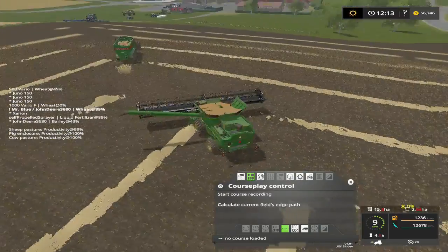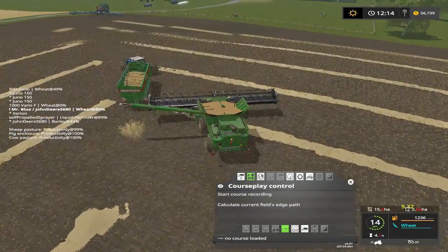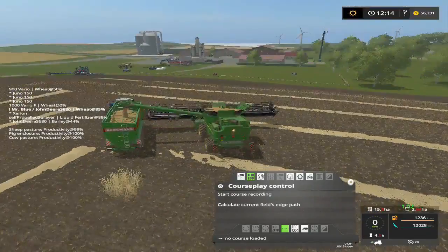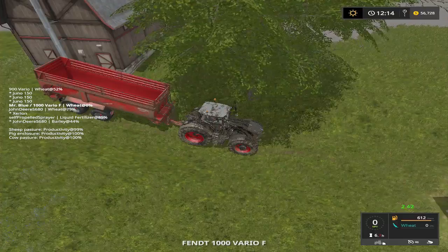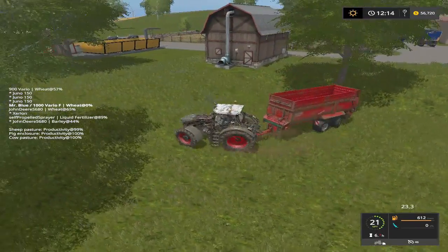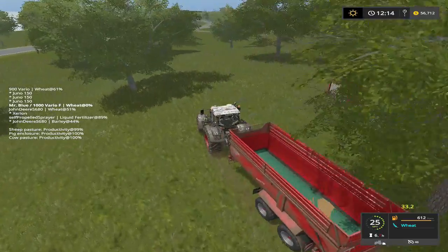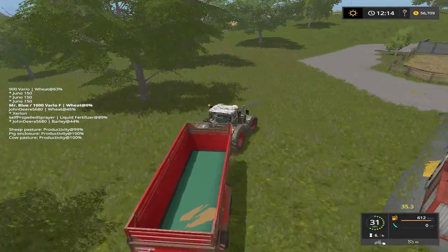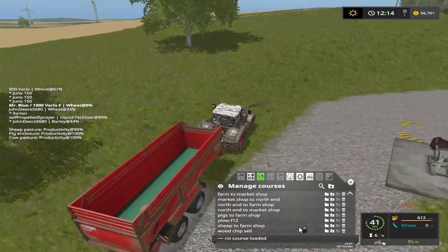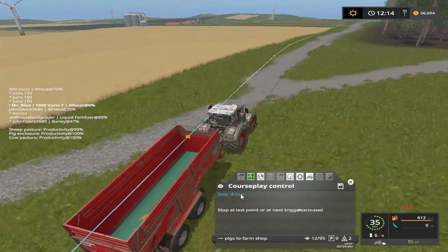I've got my quick-strip cord over here. I wish I could find me a wireless controller or afford a wireless controller for the PC — that would be so nice. R to unload. This guy is going to be empty so I want to bring him back. Pigs do farm shop — drive! There you go.